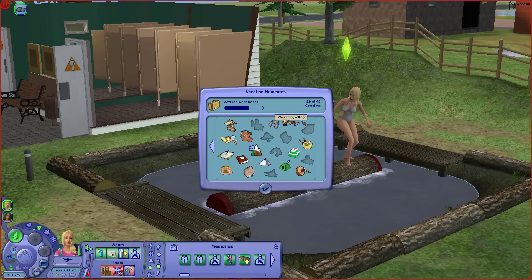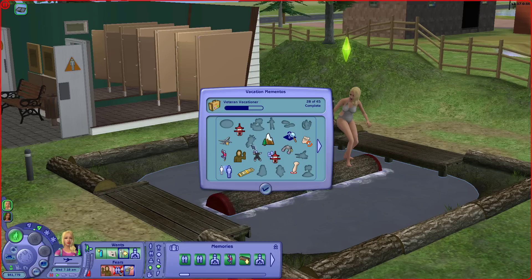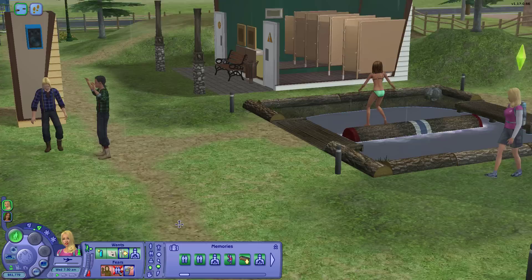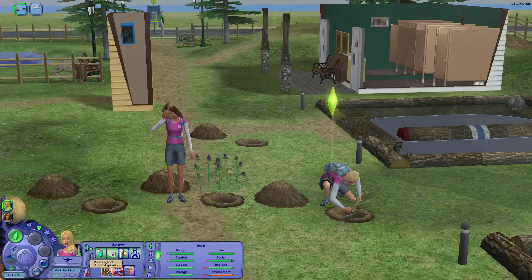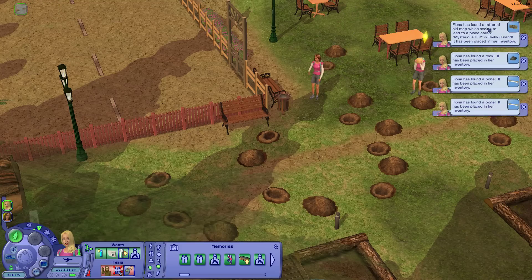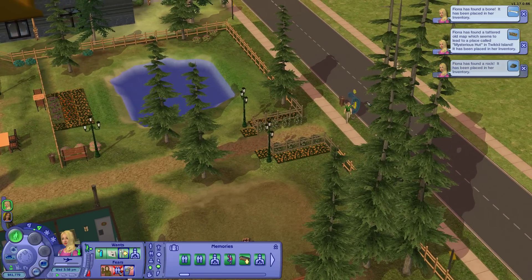I think I've done everything there is to do on the mountain holiday. All these other mementos are for Tweaky Island — this video feels like it hasn't taken very long, but Tweaky Island is going to take absolute ages, look at how many there are. I may as well dig for some treasure while I'm here — that's one of the mementos. Oh damn, Fiona has a fear of meeting bigfoot again even though she's already met him. No buried treasure, but we did find a tattered old map for Tweaky Island — that saves us a job.